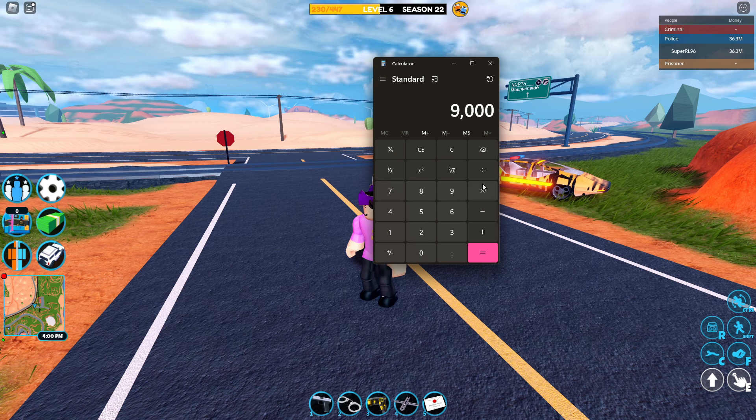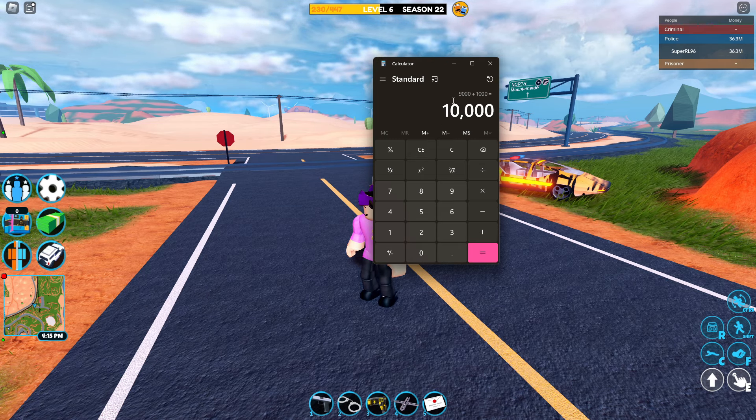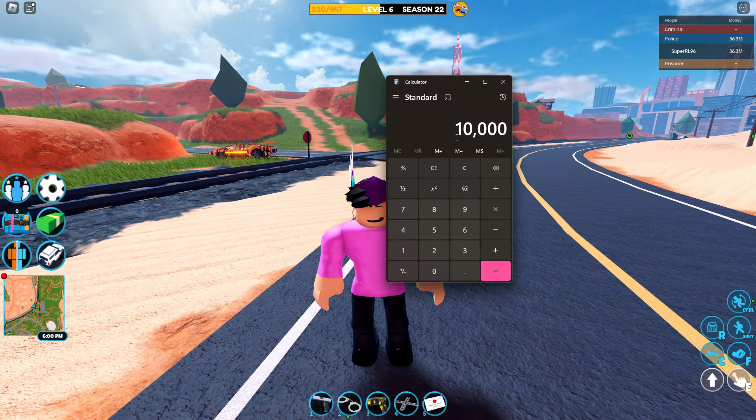Let's say you're making about $9,000 each day from the safe and also that extra $1,000 from the VIP bonus — you get about $10,000 each day for free. Keep in mind this is also excluding that extra 20% cash you get with the VIP pass.